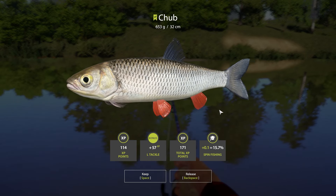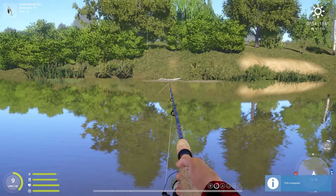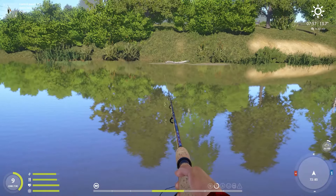Another nice chub, we did get some spin fishing percentage, which is awesome. Sadly, this chub is only 171 EXP with the bonus EXP. What we're trying to hit over here are the chub over 1 kilo, because those give pretty much double EXP. And we need EXP. This fish took my lure on the fall, literally on the fall, and this is another perch.